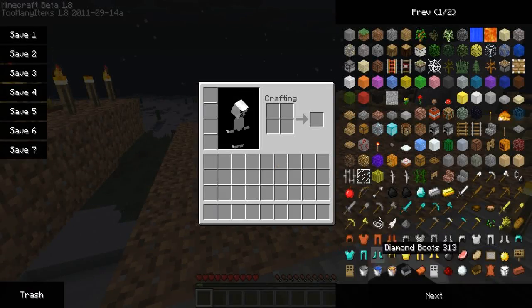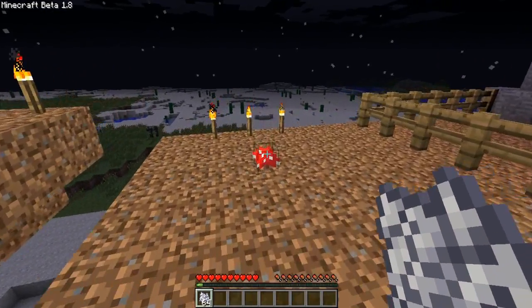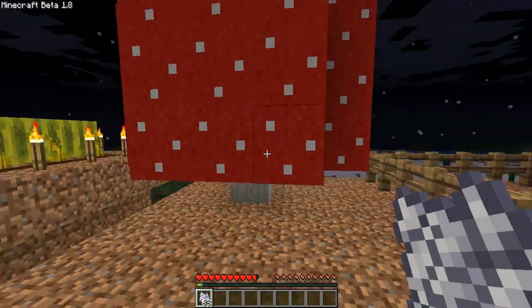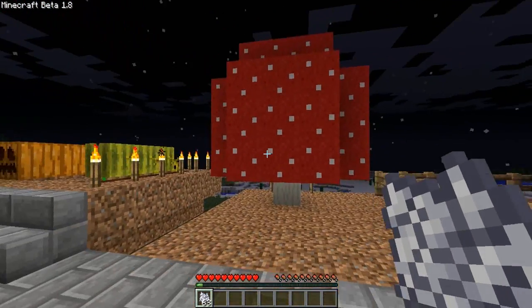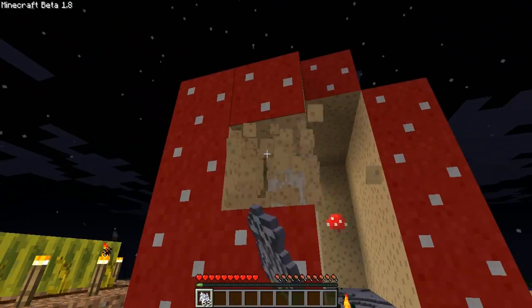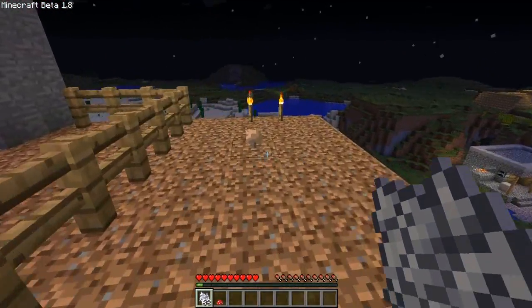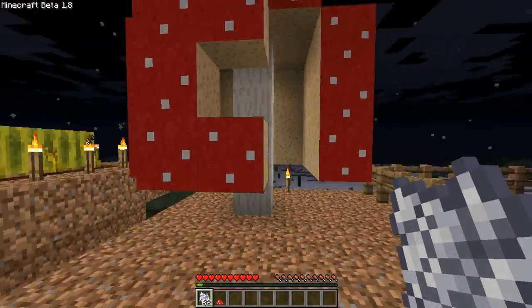Next, we're going to cover the shrooms. Mushrooms have been in for a while, as many of you know. But there's a new thing: I have a brown and a red. If you right-click it with bone meal, it'll actually grow into big mushrooms. You can actually destroy these blocks and every so often they'll drop a little mushroom. That's pretty cool. This brown one grows into a really, really tall tower.